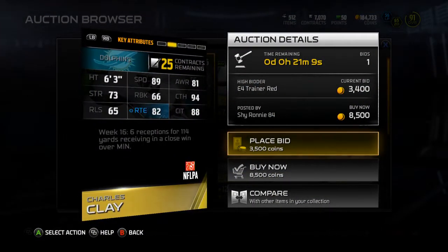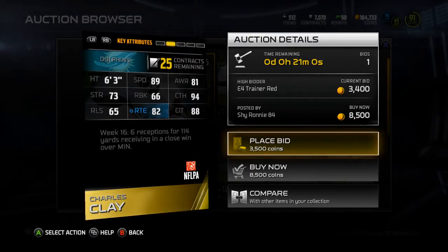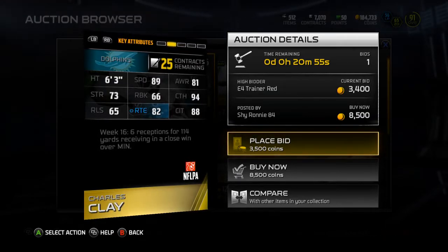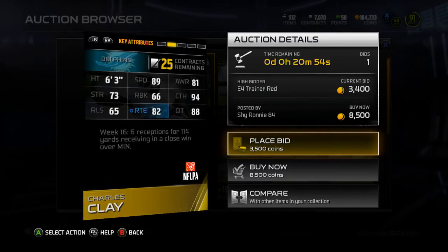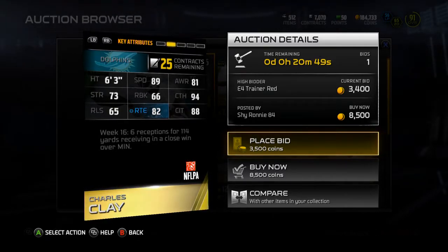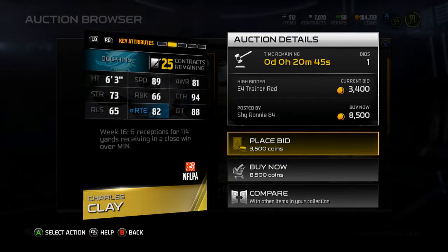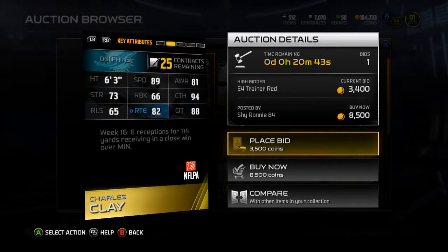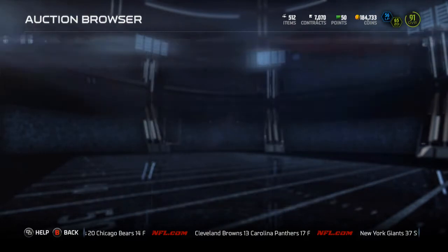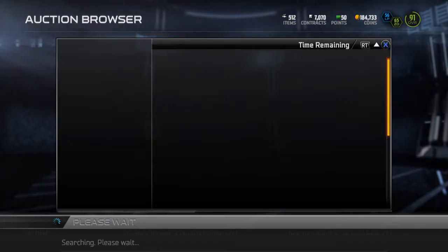Next is Charles Clay, and Charles Clay's been balling out, so he definitely deserved a card here because he's been playing well over the past few weeks. He's got 89 speed, 94 catch — nice 94 catch. 66 run block, so not a run blocking tight end, but he's a receiving tight end obviously, because blocking tight ends don't really get a team of the week card. 88 catch in traffic, 82 route running, not too bad of a card. Dolphins fans, go ahead and pick yourself up a Charles Clay.